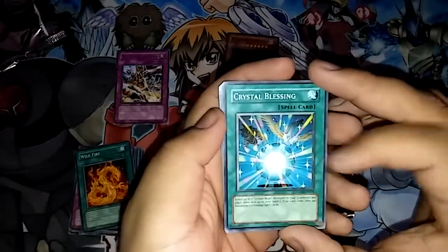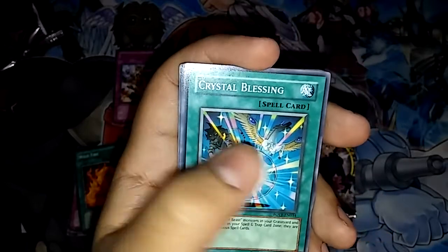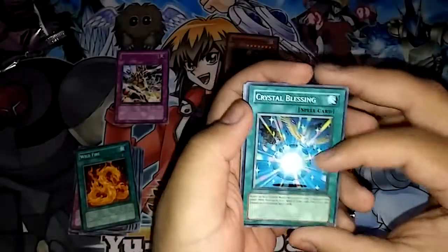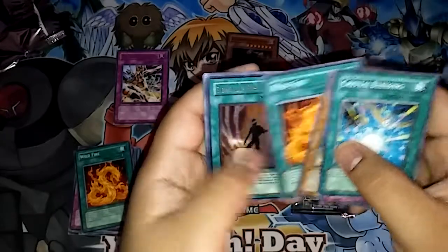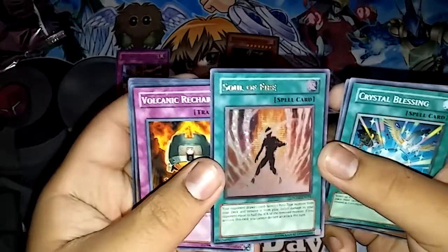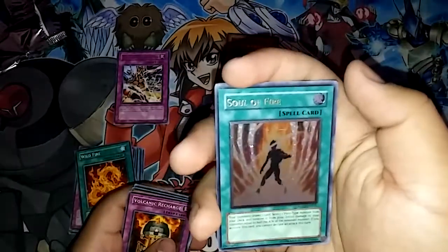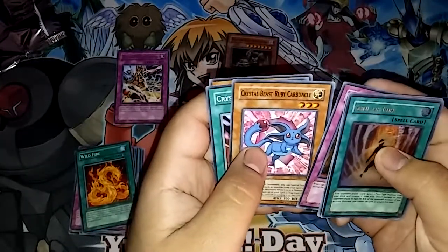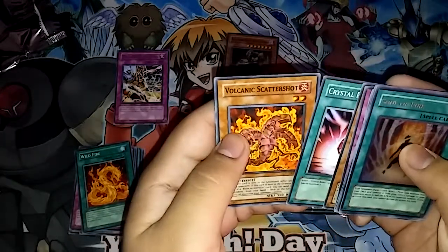We have Crystal Blessing. And actually I was able to find a Crystal Beast Pegasus — I think that's what it's called — a 10, so I might be opening that sooner than later. Heart Selling Zombie, Gravy Crust Dragon, Wildfire. Ultimate Rare Soul of Fire — sweetness! Volcanic Recharge, Crystal Beast Ruby Carbuncle — Carbuncle, that's weird — Crystal Promise and Volcanic Scattershot.